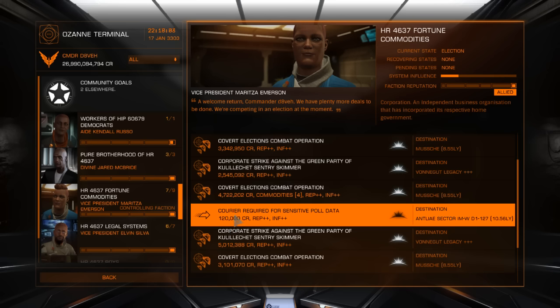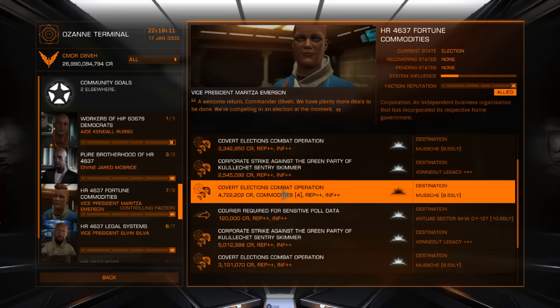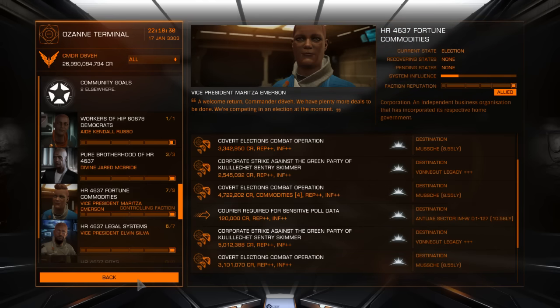I've done three trips in an hour, so you're talking 150 million. I averaged over six hours at 170 million an hour, but that was before the last update so it might have been nerfed a bit since then. You can still make easy 50 to 70 million an hour, and if you concentrate and work hard at it, probably 100 million an hour even now.